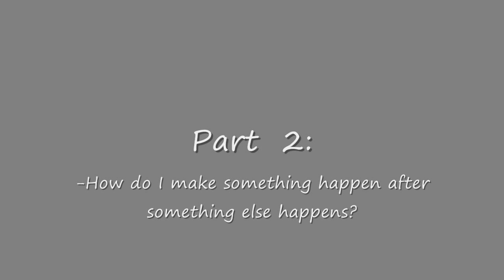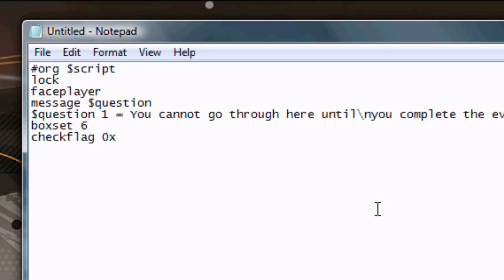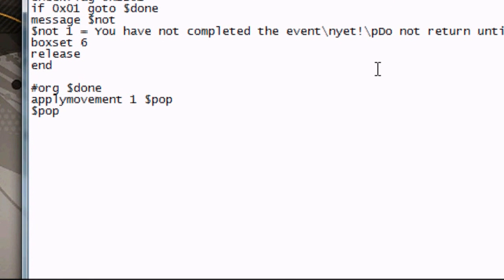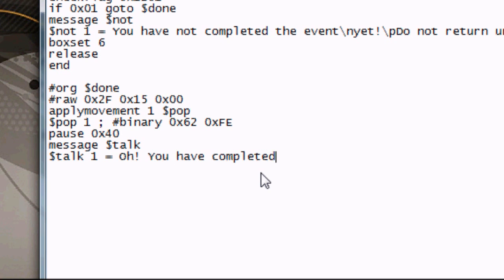Part 2: How do I make something happen after something else happens? For this part, we're going to use two different scripts to make one event happen. Script one — we start off like any other script, but then we come to our CheckFlag command. We'll use flag 1201. I'm going to add some apply movement commands just to make it look professional — that was lesson five, by the way. Now we'll make things interesting by making a character disappear, just like the Pokeball would.